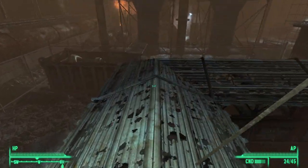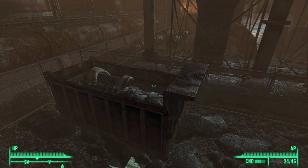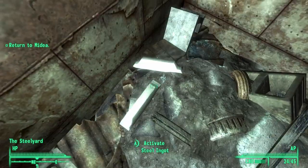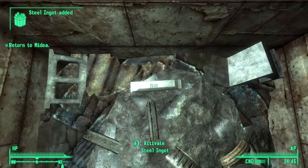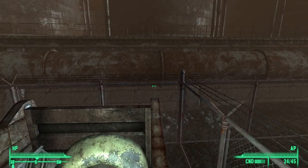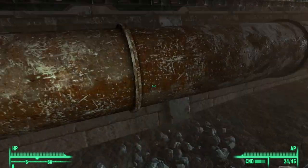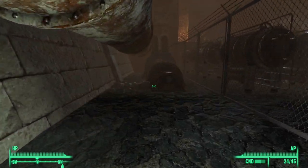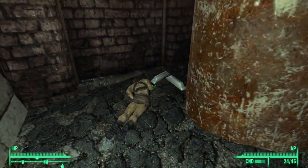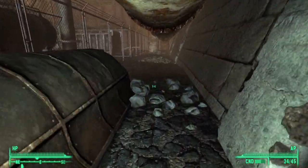Go up these stairs and now go across this roof. From here you will see another crater — we need to jump in there: fifty-five, fifty-six. From here we need to jump on the other side of this fence — just go ahead and jump straight forward. Continue west and you should find another two: fifty-seven, fifty-eight.